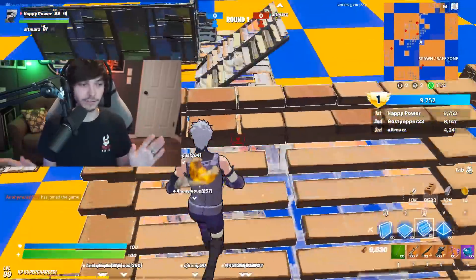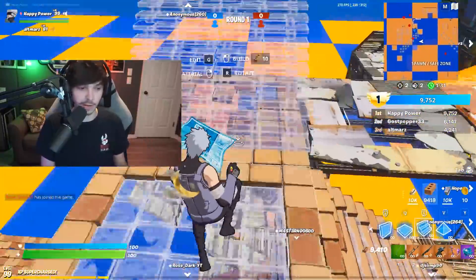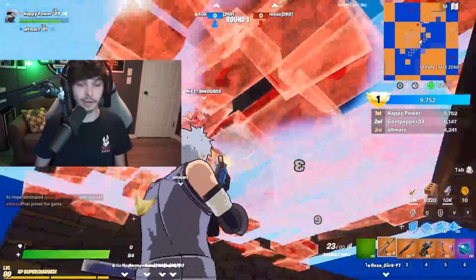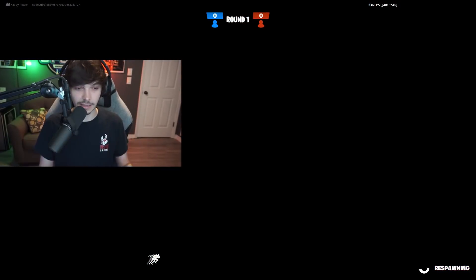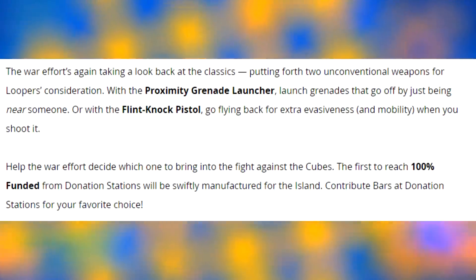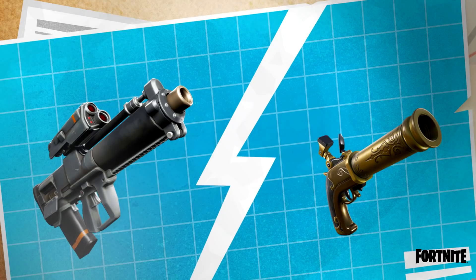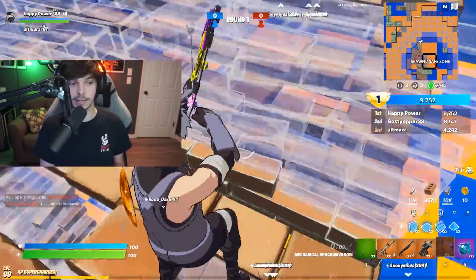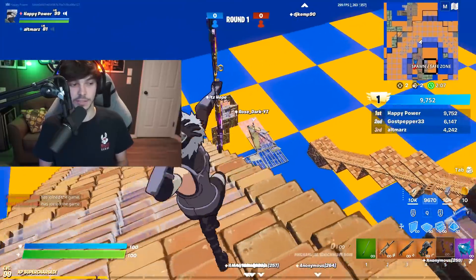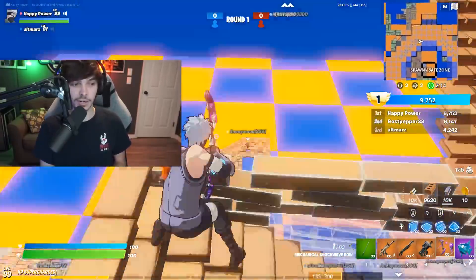I'm going definitely for the flint knock pistol. I stand by this — the proximity launcher is a completely useless weapon. It just bounces off things, tends to not even hit what you're looking for, and the range is absolutely terrible. That's my personal opinion, but leave yours down below. The war effort is again taking a look back at the classics, putting forth two unconventional weapons for loopers' consideration. The first to reach 100% funded from donation stations will be swiftly manufactured. Contribute bars at donation stations for your favorite choice.